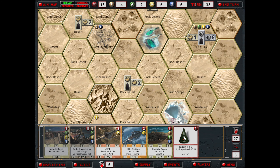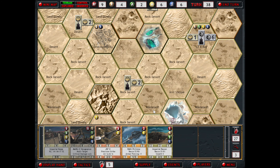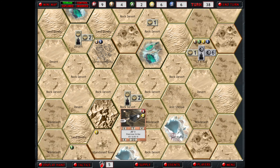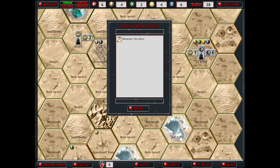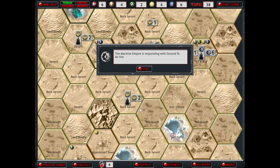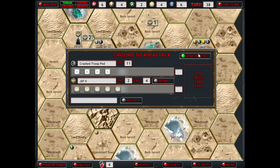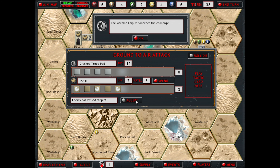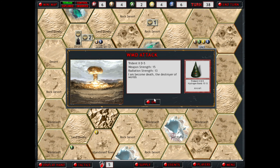Let's see if we can attach this to the JSF. Let's see if we can actually get a hit in. There we go — detonate the city killer. They're going to try and shoot it down. Yeah, we made it. They got a terrible roll there. Here we go — air-to-ground attack.